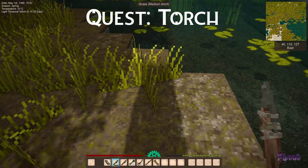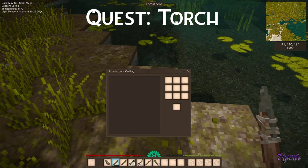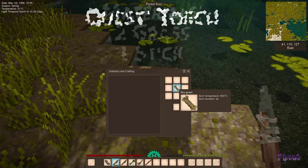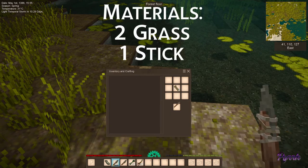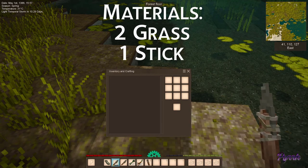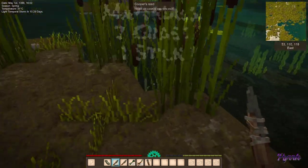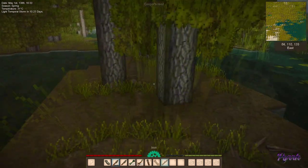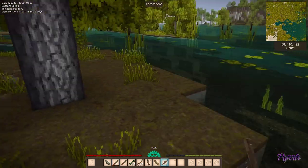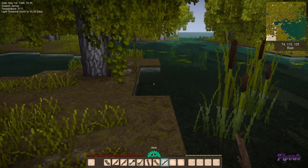As you can see I got a piece of grass — that's also important, because with two pieces of grass and a stick we can make a torch. We can't use it for light yet, but that's coming up.